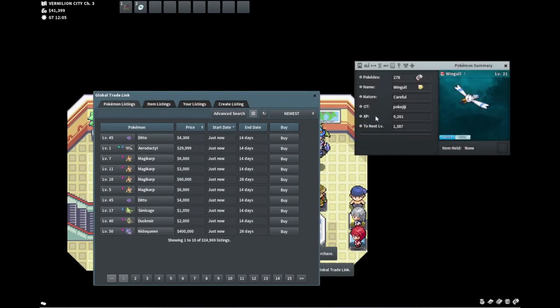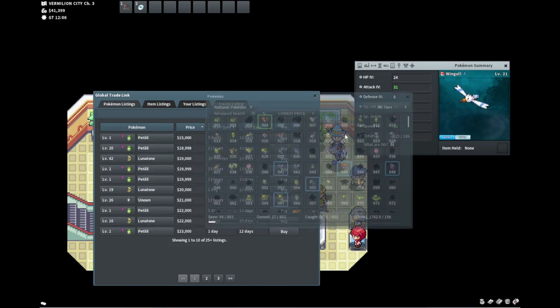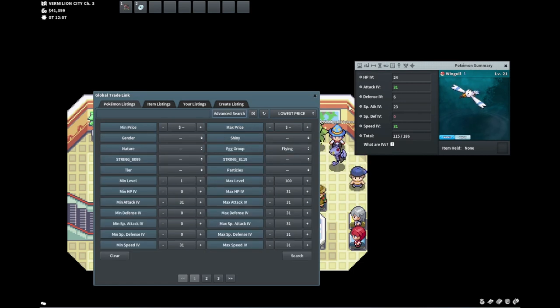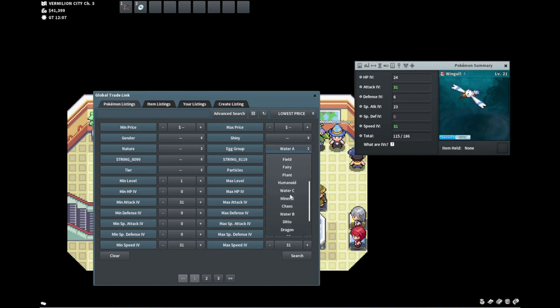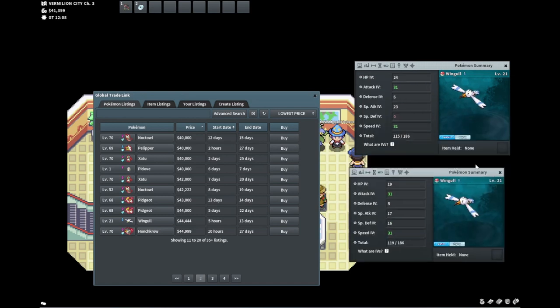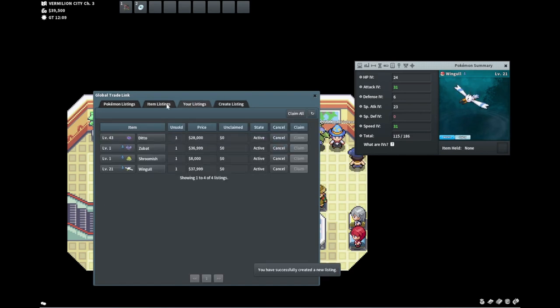This is a good example of someone not understanding what they have — and this happens way more than you'd think. I just got this for 10k. Wingull is definitely flying, slash water. This should be at least 27k since it's a male too, so it'll probably go for more. I'm going to go with flying. The lowest male is maybe I should milk this a little — I'll put this up for 37.99k and we'll see where that goes.